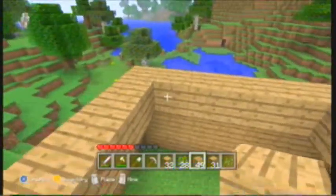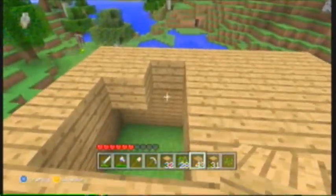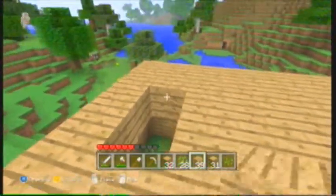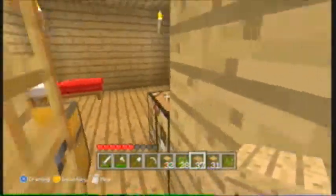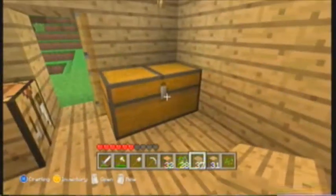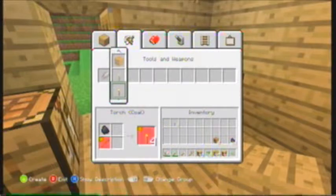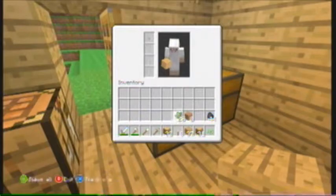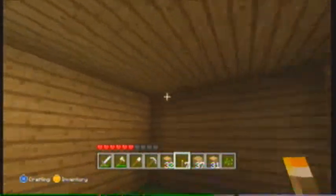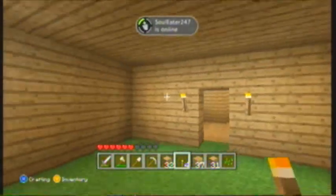I just realized it's going to be really, really dark in there. All right, sweet — let's go in here. Let's grab some coal so we can make some torches. We can only make eight right now. I'll put the torches like this and like that. Does that look better? I think that'll look better.